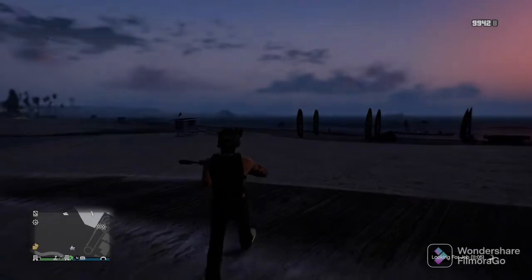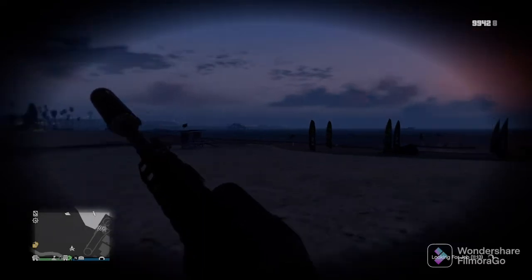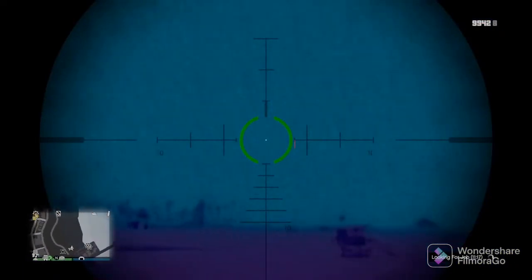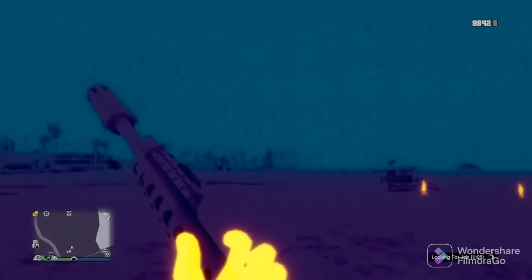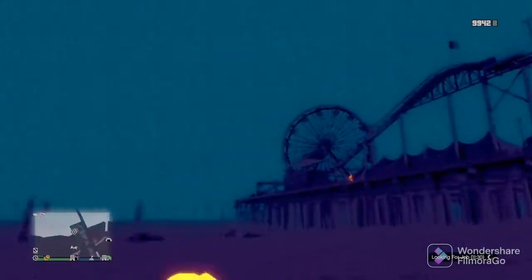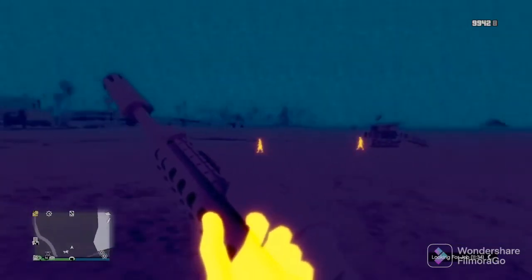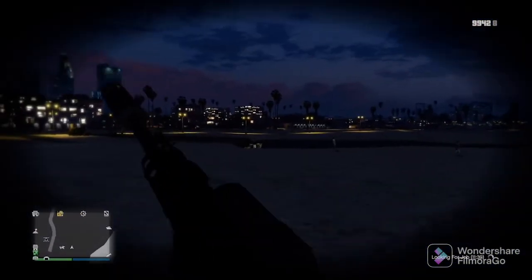The next method is to snipe a player out of the jet itself. I'd recommend going into Thermal for this because it's really hard to see once they get high up. I've only sniped maybe three or four people out of jets my whole GTA lifespan — it's not easy at all. It was mostly by accident or luck; they were coming right down on top of me and I was able to snipe them out.